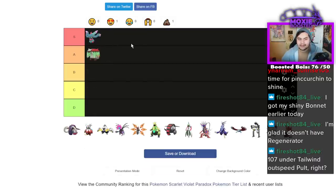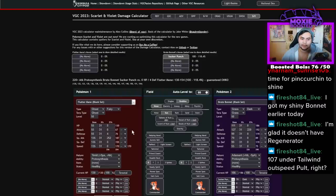Fluttermane — that's an S. That's definitely an S. Okay, here's the deal with Fluttermane: it's a crazy Pokémon.